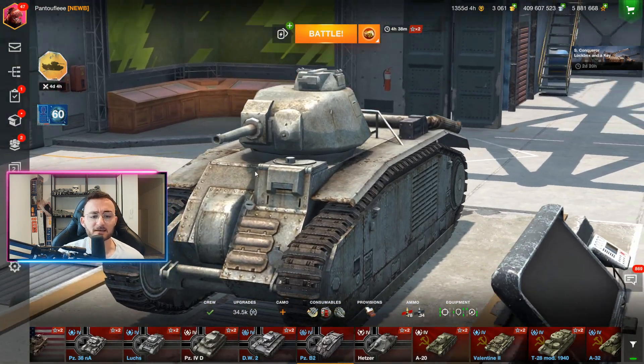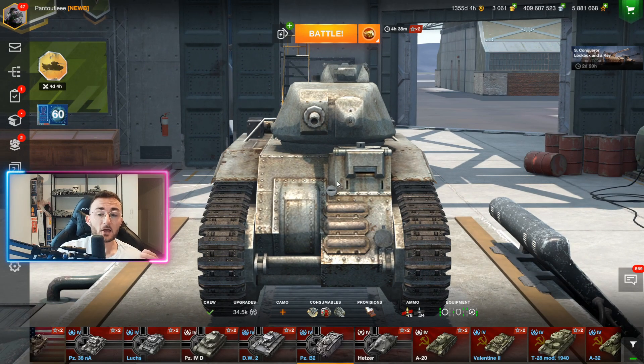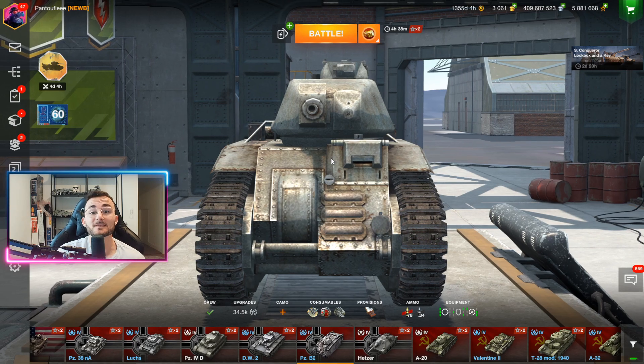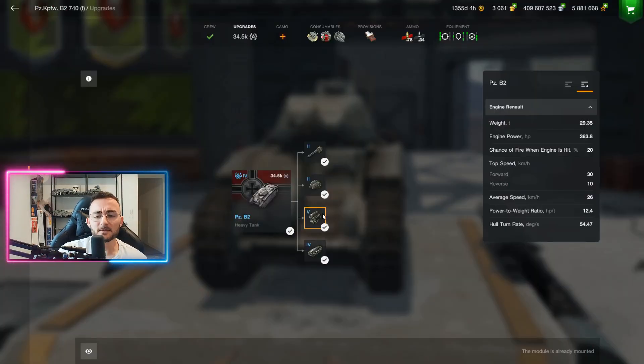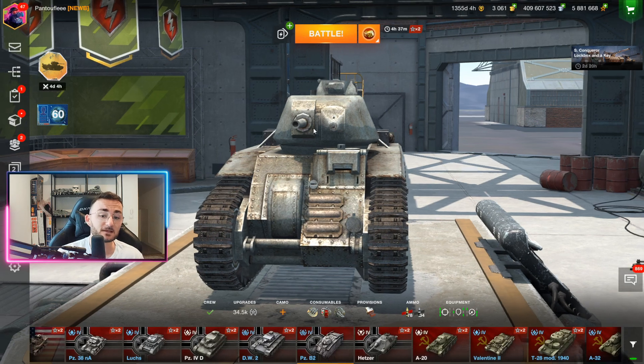The armor profile overall is good, even if when people shoot with gold shells starting at tier four, you will get penetrated easily, which can be upsetting when you want to brawl — because that's what this tank is supposed to do. The only downside, in my opinion, would be the top speed at only 30 kilometers per hour, which means that out of all the tier four tanks that are usually quite mobile, the Panzer B2 is slow, with the counterpart being that you have good armor.